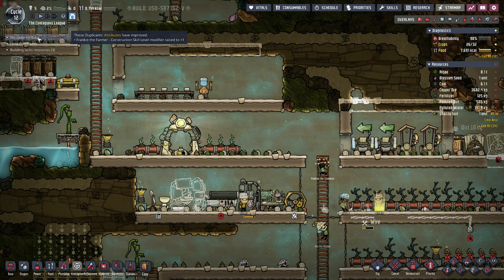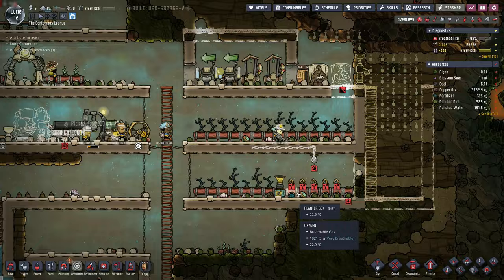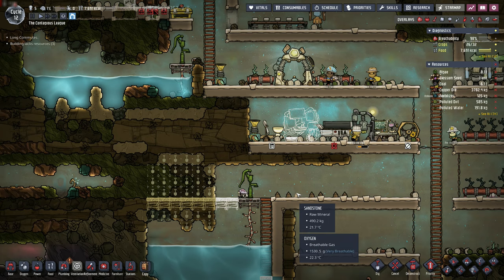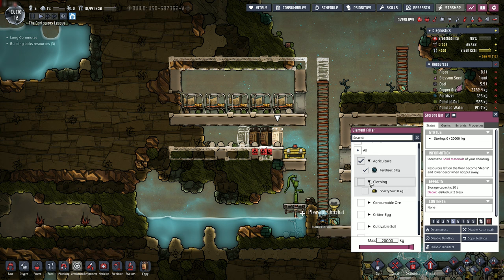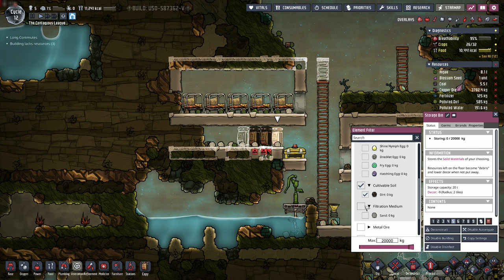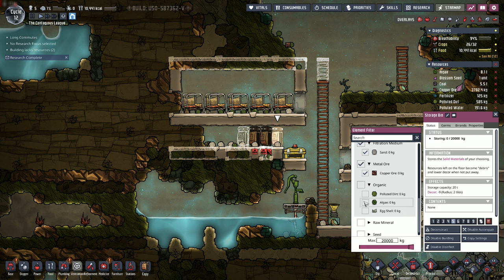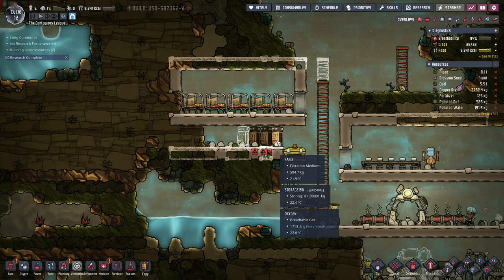Frankie the farmer got a construction skill - that's fine. Let's go ahead and start giving our dupes a place to start cleaning things up. I don't really want to store eggs in there, but dirt, sand, metal ore, algae, raw material, and seeds are all good. We'll go ahead and store those things and then spread those same settings for the other two storage bins. Research complete - our research is now going much faster.